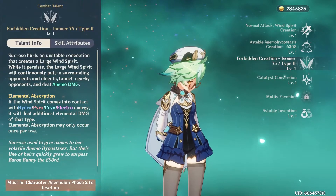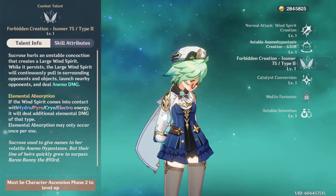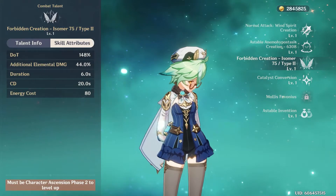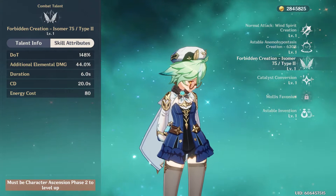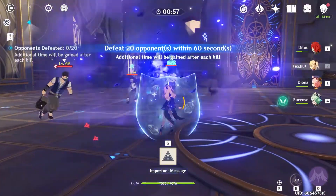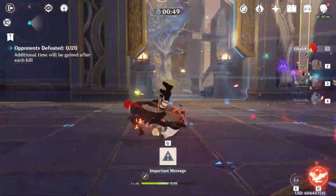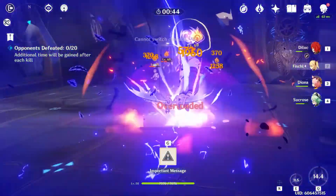Sucrose's elemental burst, Forbidden Creation, also deals continuous Anemo damage over 6 seconds — the same duration as Traveler's ultimate — but does considerably more damage. This skill is amazing for crowd control as it will pull in enemies. This is typically much more useful in situations such as the Spiral Abyss or any timed fight, as enemies are grouped together and large amounts of damage can be inflicted by your team, especially if you swap to your main DPS while her ultimate is going. Compared to Traveler, this burst has a significantly higher energy cost of 80 and cooldown of 20 seconds.